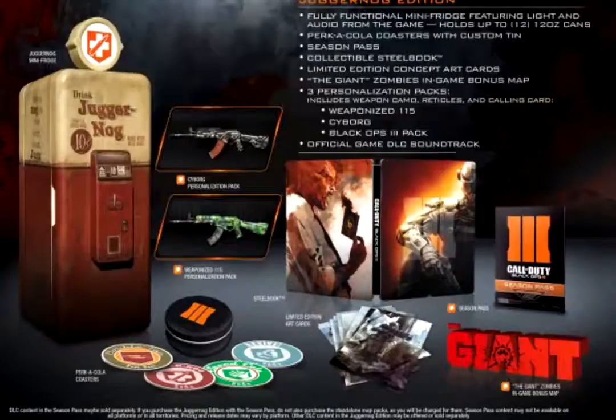We also get the season pass, so we get all four DLCs. And the really best thing out of this whole deal is that we get the Giant bonus map. For those who don't know what the Giant is, it is basically Der Riese, and it's from World at War. It's the last zombie map from World at War, and we get it for free.